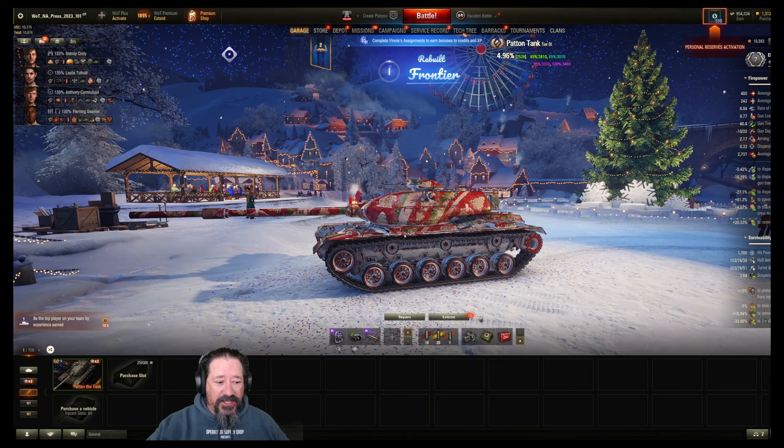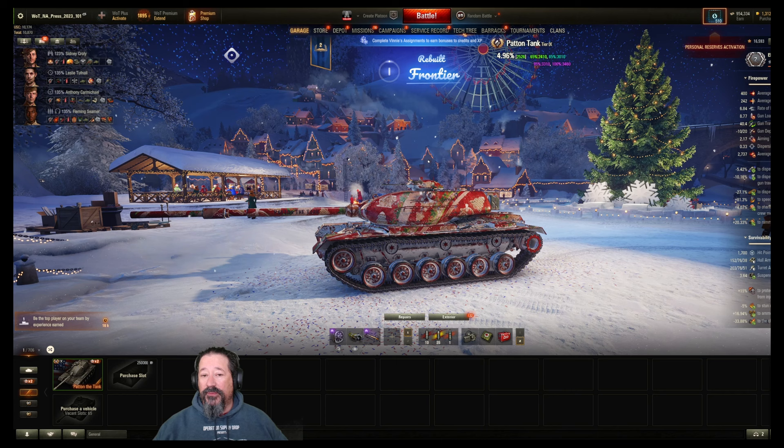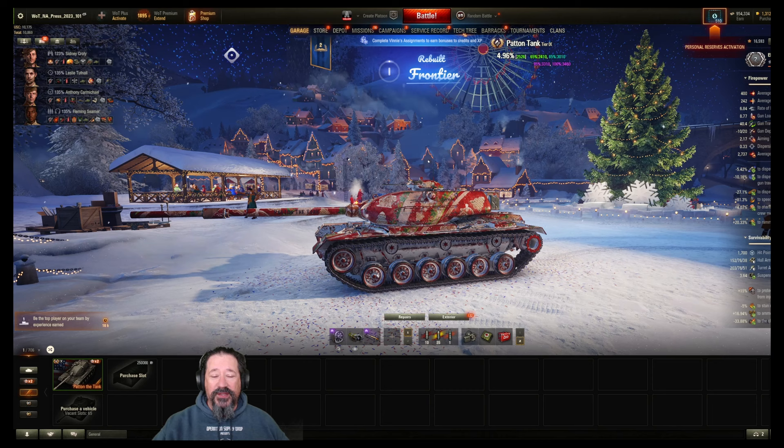That's it, guys — it's a free tank, it's a free tier 9. Don't look a gift horse in the mouth and have some fun with it. It's a great American medium tank crew trainer for the tier 10 M48A2 Patent. You can throw your crew right in there, get that x2 XP for them, just check the box to accelerate crew training and it'll be good. I'm pleasantly surprised to say the least — it wasn't nearly as bad as what I thought it was going to be.